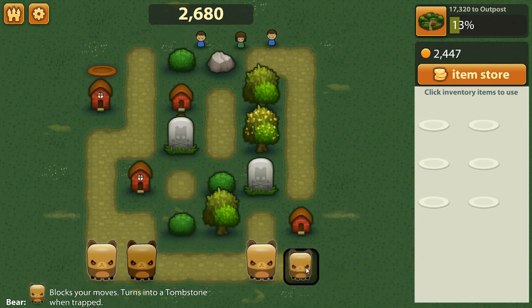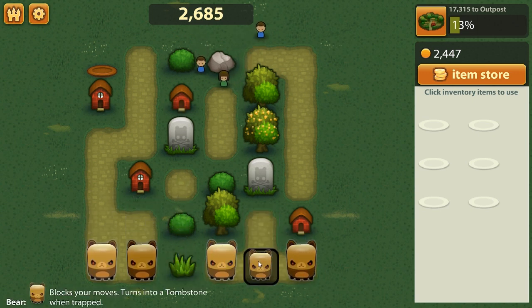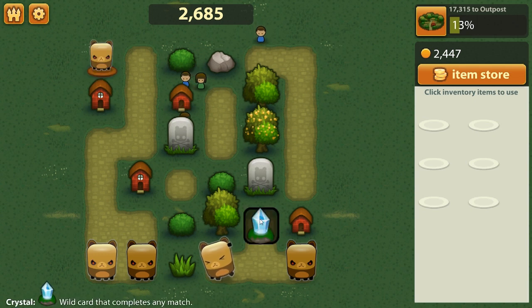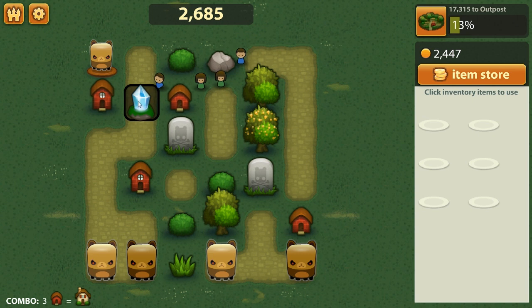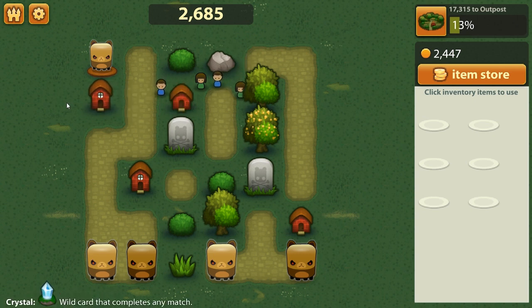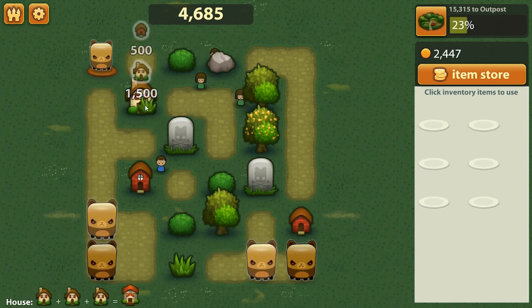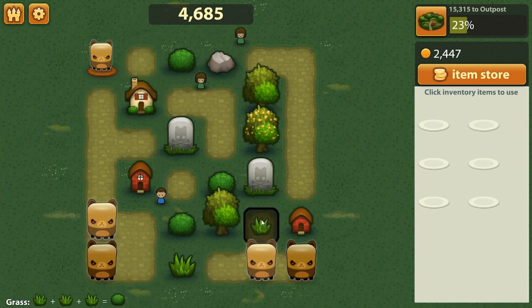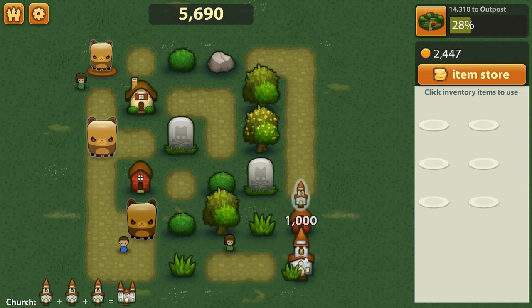I'm just stacking a bunch of bears down here. If we get three bears we get a gravestone, so what I'm actually going to do is just store this bear for now. Crystals allow you to basically create an automatic match-three — if you put a crystal down you automatically match three. So if I put a crystal down here, it should automatically match these three huts. Yes, and we just got a better hut. Now we're going to trap these bears, and this should create a church immediately because all three are going to become gravestones since they're trapped and can't move, then the three gravestones merge to become a church.